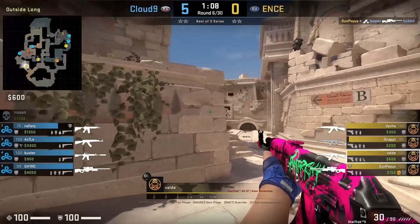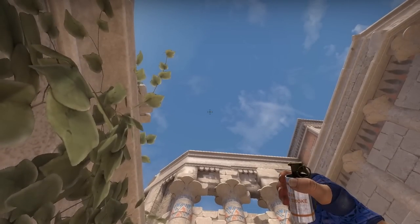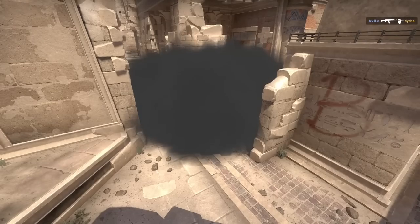Baldi throws a deeper variation of the left B smoke by standing here — using the tip or fingers to get the lineup — then jump throw. You'll see that it lands deeper than the normal left side smoke.